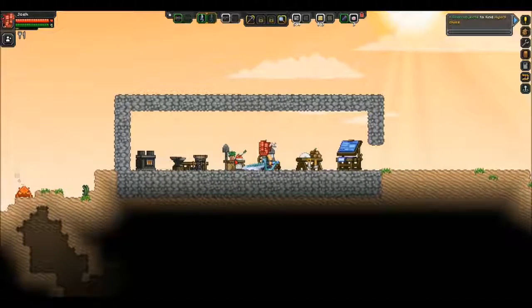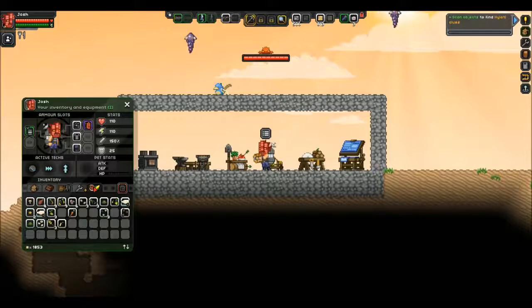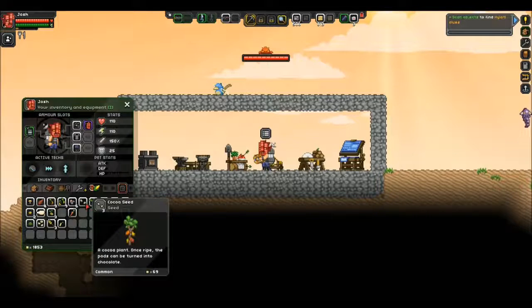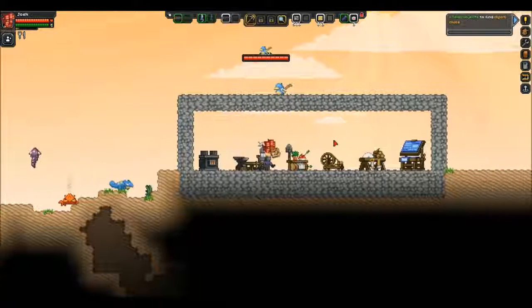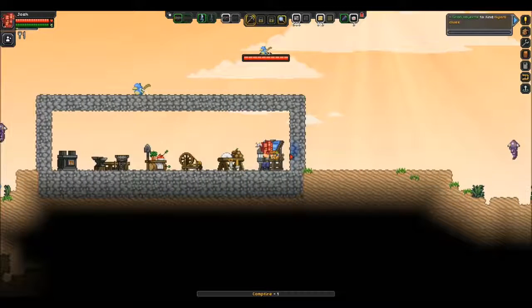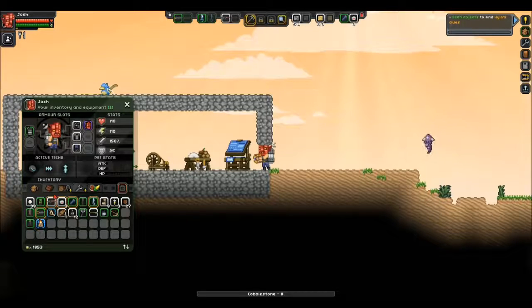We really need to figure out food - that's kind of our most important thing at the moment. As far as food goes, we don't really have much. We got some raw fish from that, which is cool. We have a lot of seeds, but I'm not sure how well stuff will plant in sand. I need to make a campfire so we can cook that seafood. We might just expand our base a little bit so that the campfire is not outside.